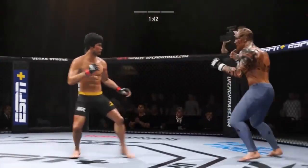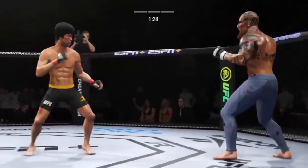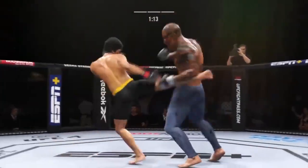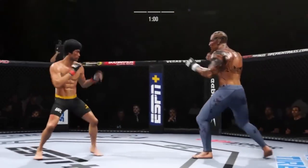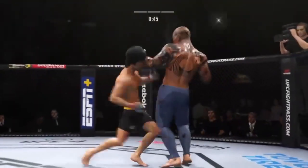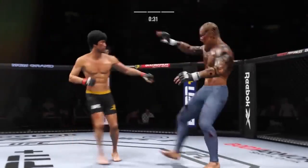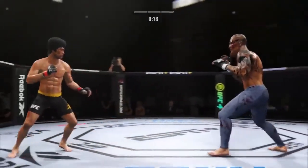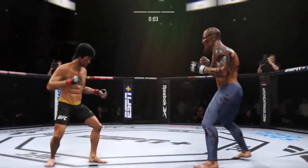Beautiful strike. Body kick now by Lee. He checks the leg kick. Lee going for the head kick — he misses there. Look at the force behind that leg kick. Nice job of hiding that head kick. Good lead right by Lee. He tags him with the left. Big head kick lands.